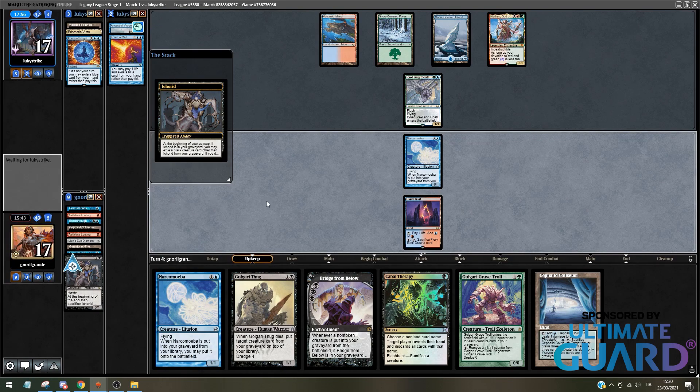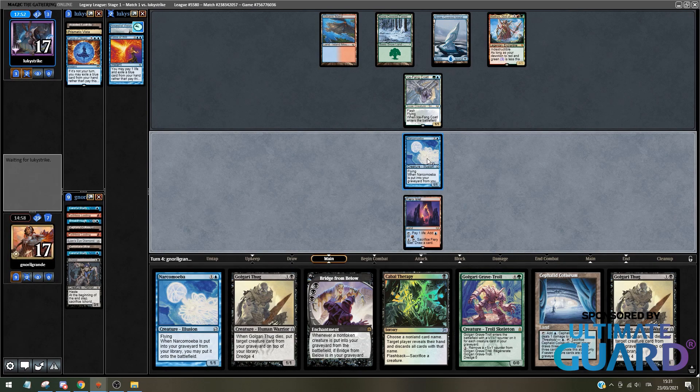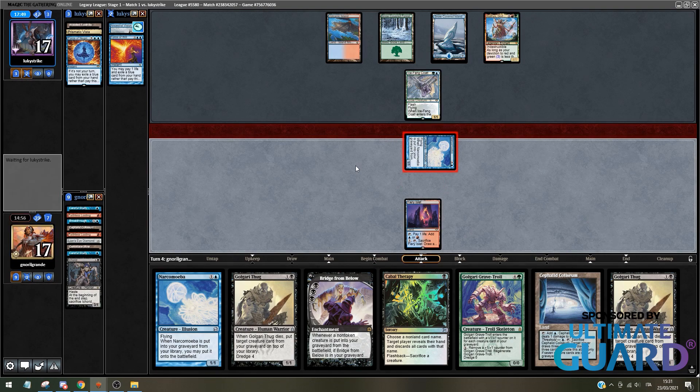We move to my turn where I'm drawing a Golgari Thug. It is not great because I just don't have black mana to cast Cabal Therapy — that would be nice. I could go Cephalid Coliseum, draw and discard, just put three things in the graveyard. That way I can start some chain. They have that Clothos though, which makes it hard to go to discard phase. I think the best option is to just activate Cephalid Coliseum in my opponent's turn: sacrifice, target player draws three and discards three. I have nine cards in the graveyard.